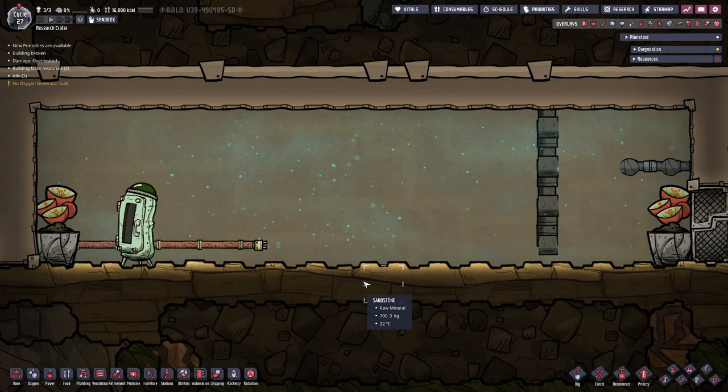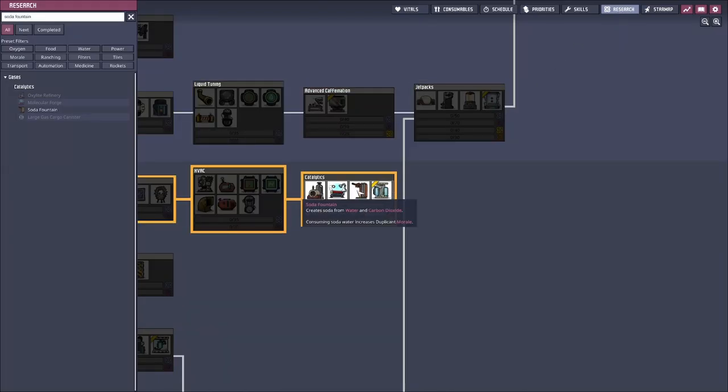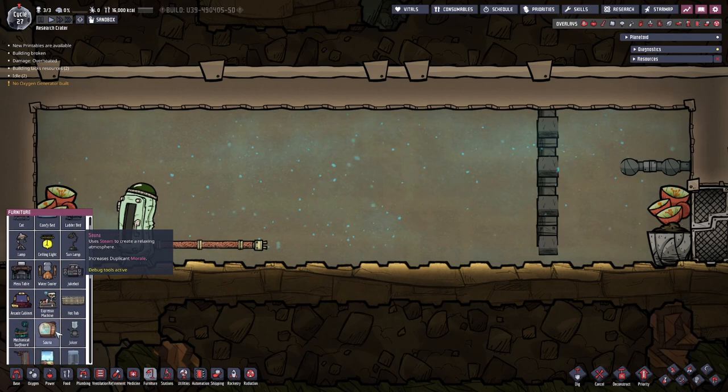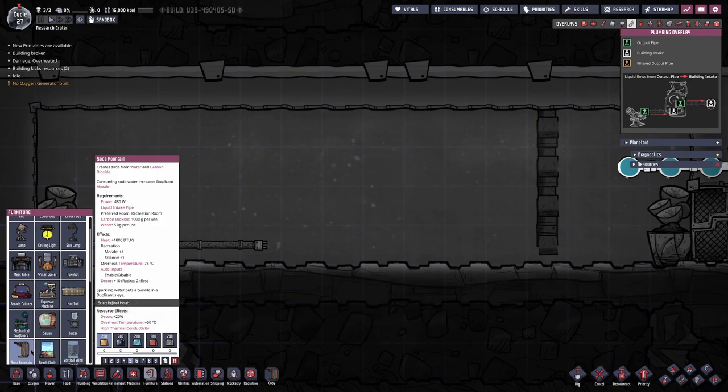Now let's take a look at the soda fountain. It's also a 5th tier item which can be found here in the Tech Tree. It uses 480 watts of power, uses 5 kilograms of water per use, and requires 1000 grams of carbon dioxide. It provides plus 4 morale and plus 1 science.